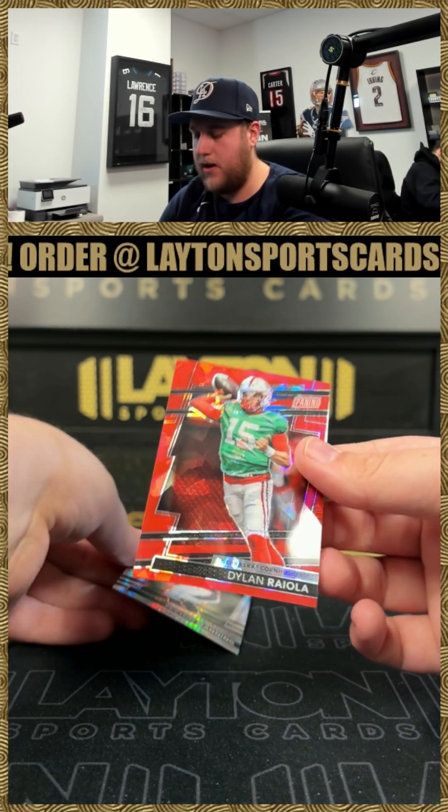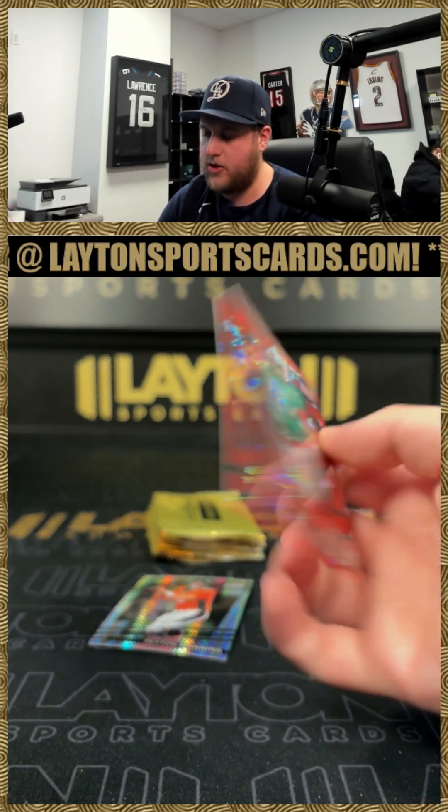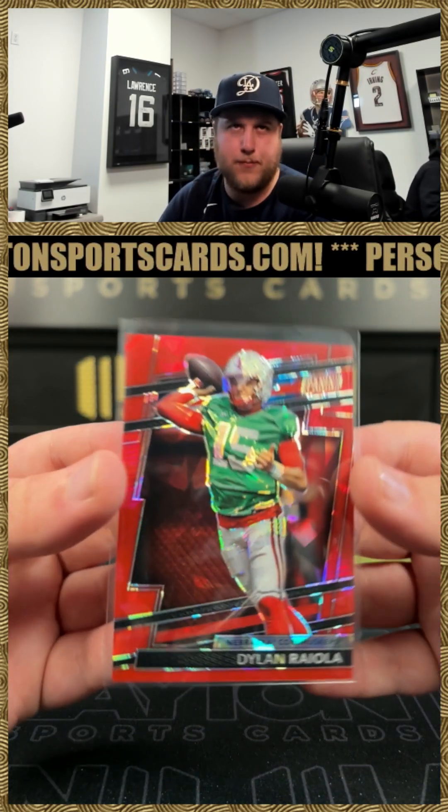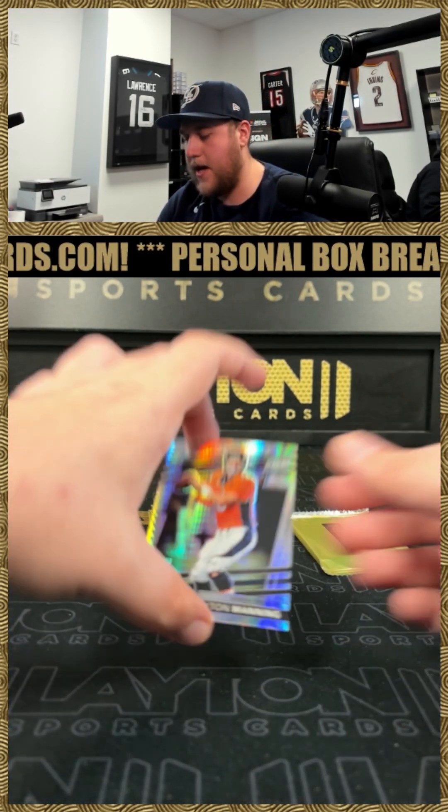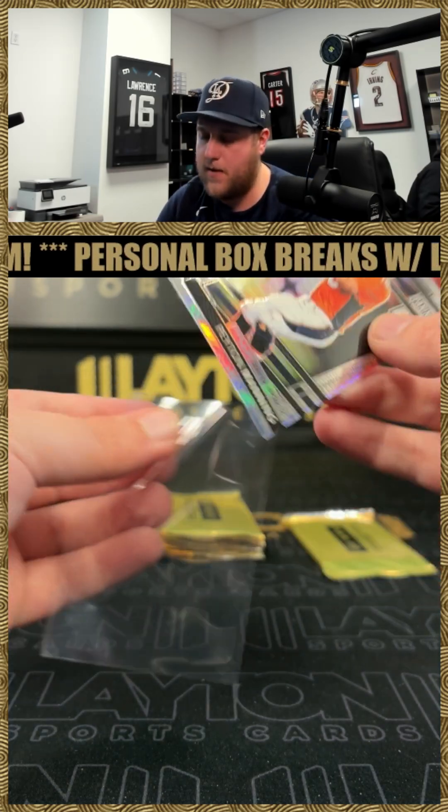Red ice Dylan Raiola for the Nebraska Cornhuskers to 149 — he was like the top quarterback recruit this year, I believe, Dylan Raiola — and a pulsar or a hyper of Peyton Manning.